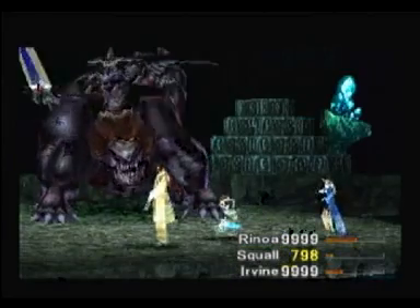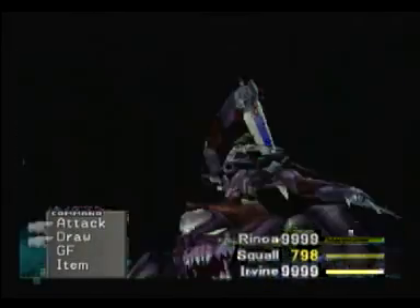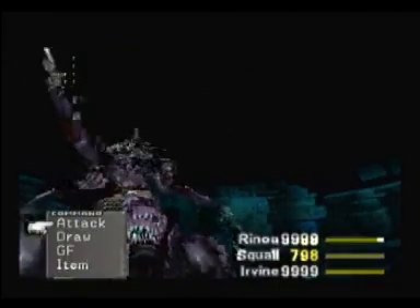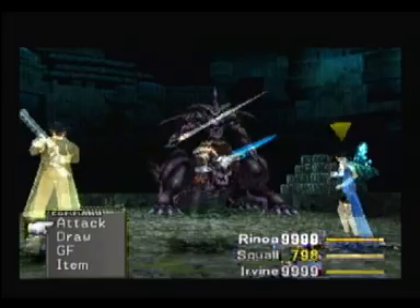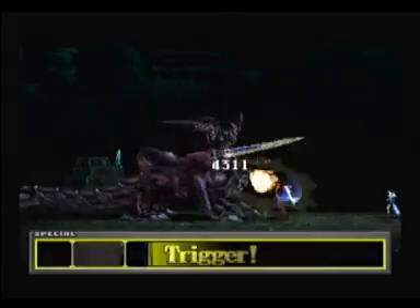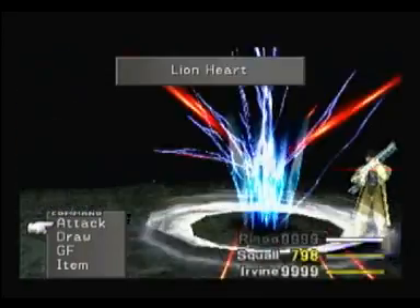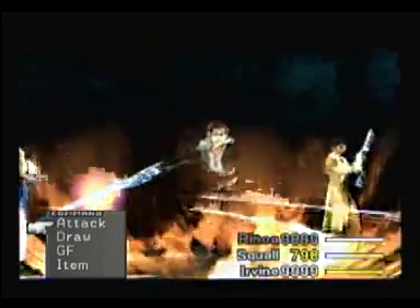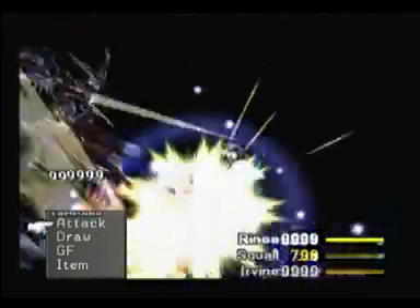Something more — okay, draw. Ultima — why can't I draw Ultima? Oh, I have no more space for it, I know, I know. Draw — Ultima. Are we back yet out of the Holy War? No. Okay, more Renzokuken. I always keep someone ready to do something — Lionheart, perfect — because I'm a little scared the Holy War will stop and he will use his Quake and Havoc Wing and everything will be over.